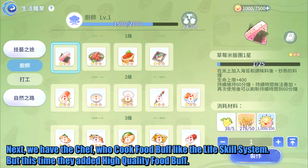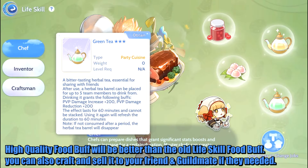Next we have the Chef, who cooks food buffs like the life skills system. But this time they added high-quality food buffs. High-quality food buffs will be better than the old life skill food buffs. You can also craft and sell them to friends and guild mates if they need it.